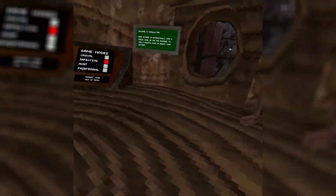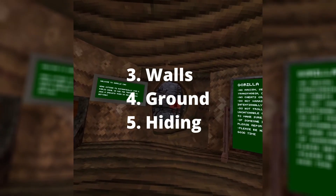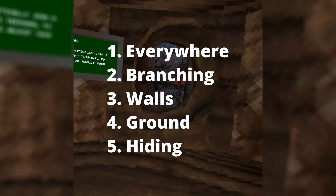If I'm gonna rank these: Hiding at fifth place, then Ground, then Walls, then Branching, and then overall Everywhere is the number one strategy. Goodbye!